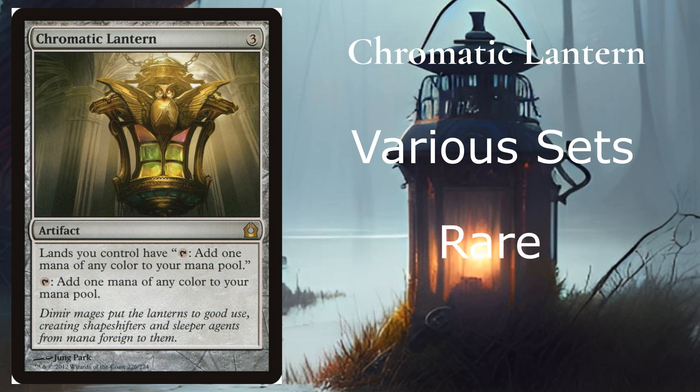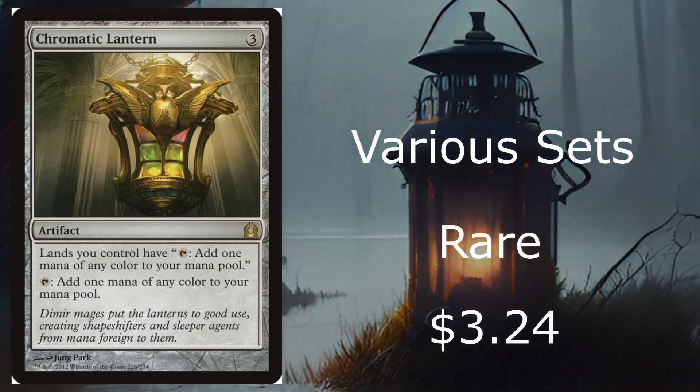At number 2, we have a very playable card: Chromatic Lantern from various sets. It's a rare going for $3.24 on the market. This one is very helpful, especially if you're playing a Commander deck with 3 or more colors. Lands you control have 'tap: add 1 mana of any color to your mana pool,' and you can also tap this artifact itself to add 1 mana of any color. Especially nowadays, you can't beat that.